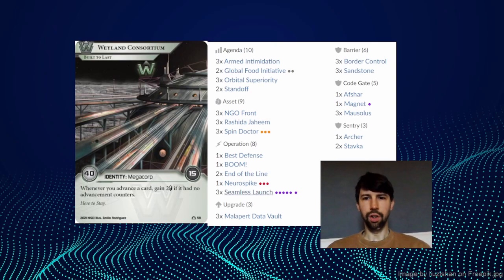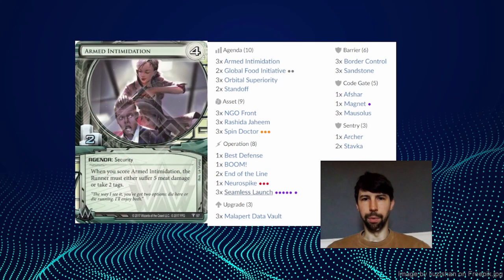This is a combo deck and we're essentially looking just to kill the runner as fast as we can, and we're going to use a couple of tactics to do that. Our main one is focused on this card: Armed Intimidation. This is a 4-2 Weyland agenda. It says when you score Armed Intimidation the runner must either suffer 5 meat damage or take 2 tags. Now usually giving the opposition a choice is often a weaker option when it comes to cards in Netrunner. So we need to make sure that whatever they choose, it's going to be bad for them — that's where we're going to put them in the idea of a Sophie's choice, or an impossible-to-choose situation.